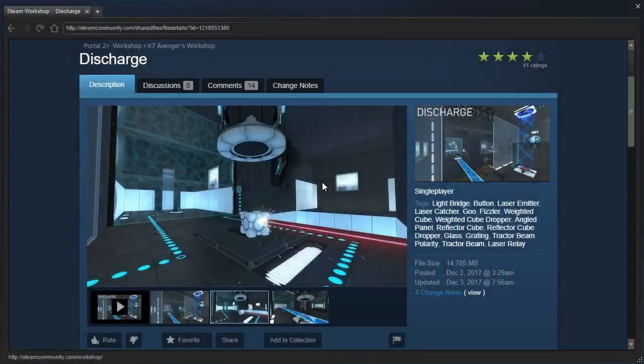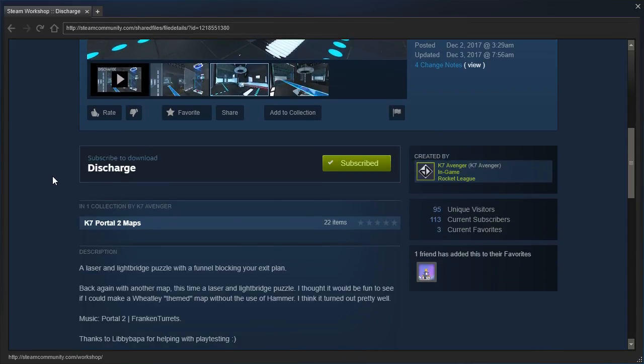Hey guys! I'm LB, and let's check out Discharge by K7Avenger — a laser and lightbridge puzzle with a funnel blocking your exit plan. Back again with another map, this time a laser and lightbridge puzzle. I thought it would be fun to see if I could make a Wheatley-themed map without the use of Hammer. I think it turned out pretty well.